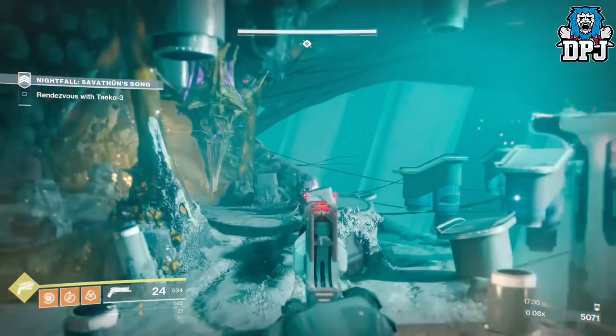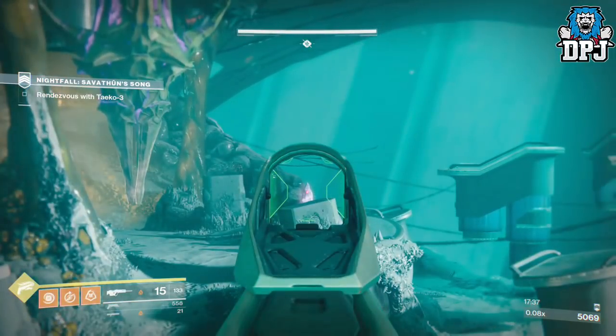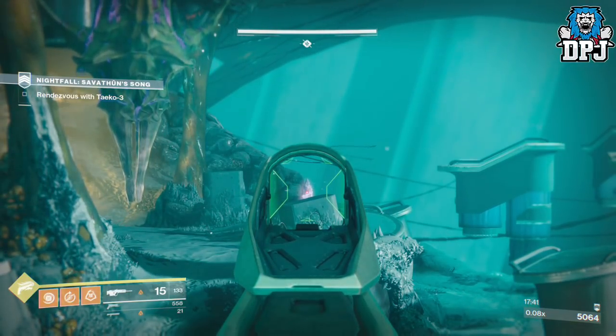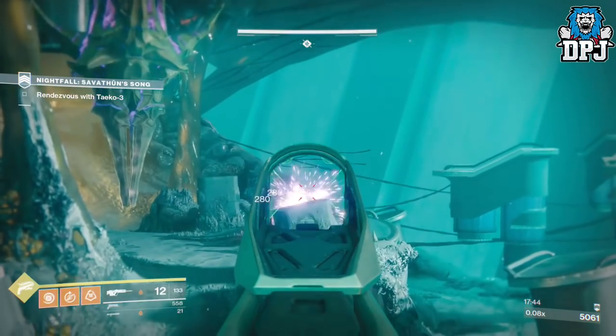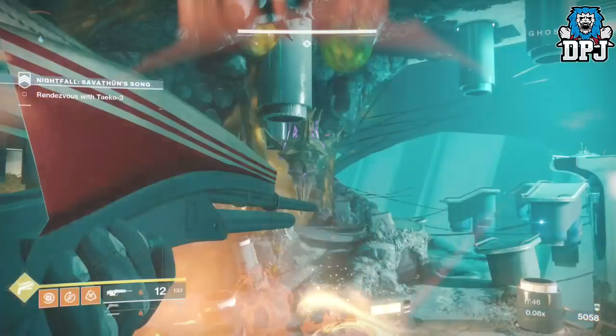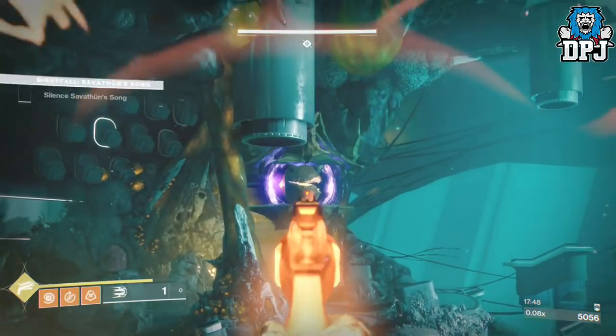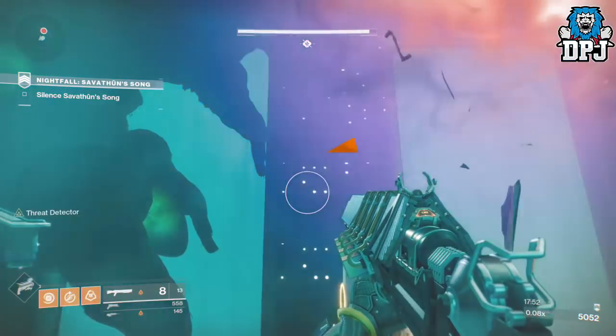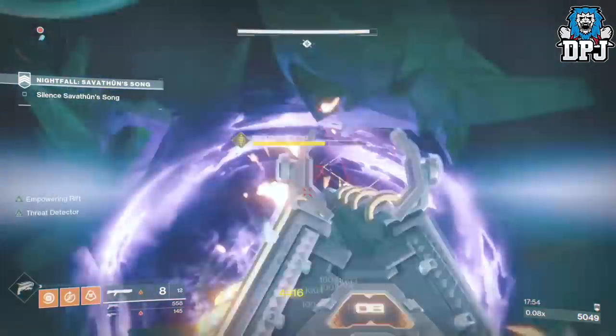Switch to the heavy shotguns and unload on the boss. Because you are in a rift or behind a Rally Barricade, you won't need to reload and the boss will die almost immediately. Using Void Singe, the same rules apply — fire Nova Bombs at the boss to make him teleport to the right-hand side of the room, drop your Rally Barricade or rift, and finish with the shotguns. You'll kill the boss almost instantly.